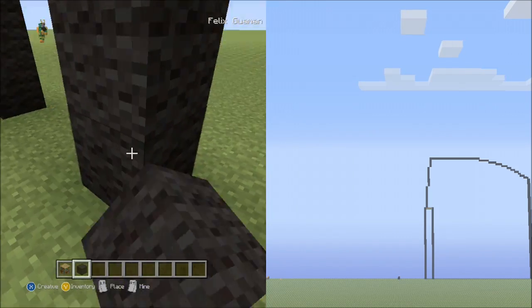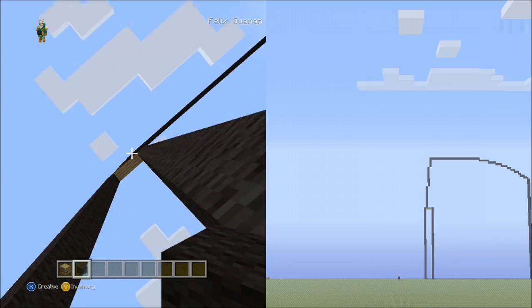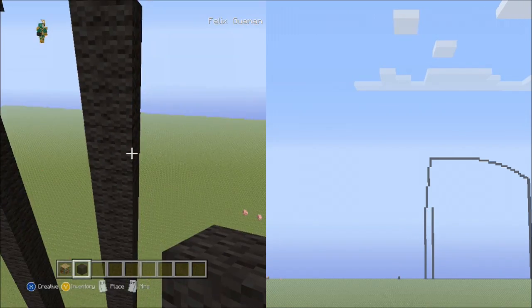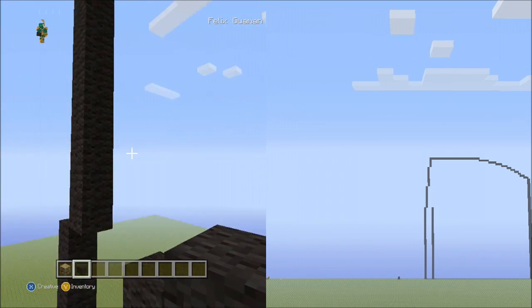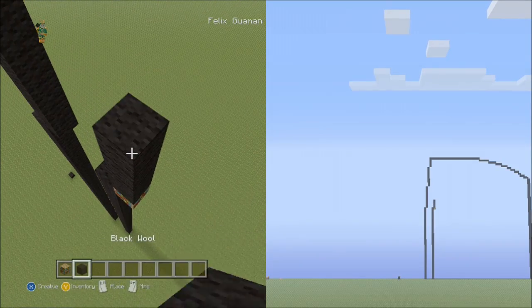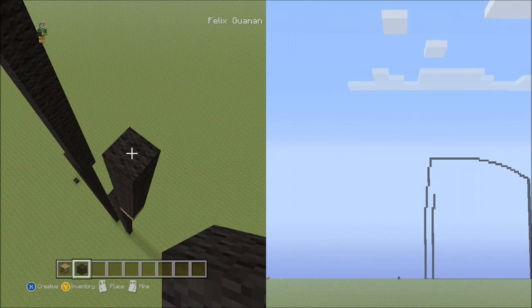Go ahead and fly up and delete the placement blocks. Now from this block, place 8 blocks going up on the right side: 1 through 8.